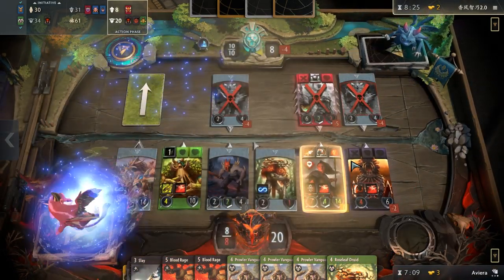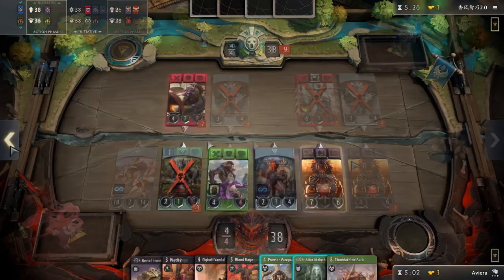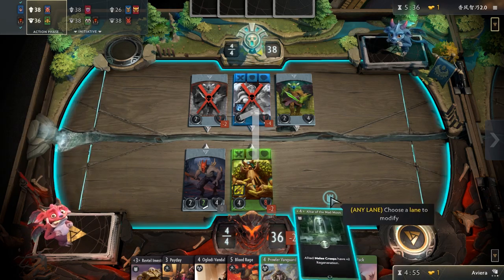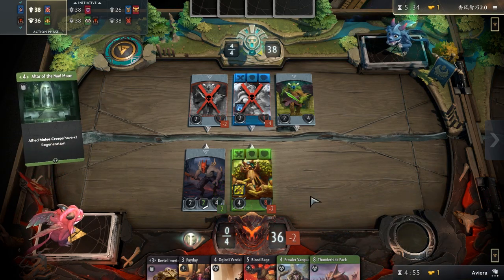It's hard to get a decent sample size from a single person since one can only draft so many different heroes. First, let's break down the rankings. S is for heroes which are auto picks as soon as you see them and generally are good on their own. Being able to pick two of them is amazing and in some cases having two of the same might push your deck over the top.